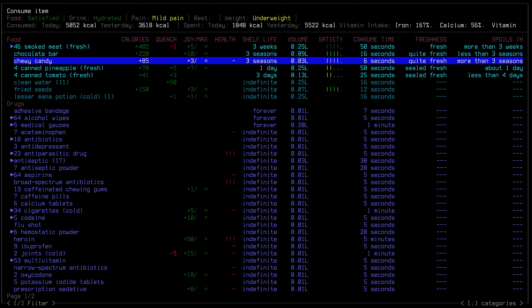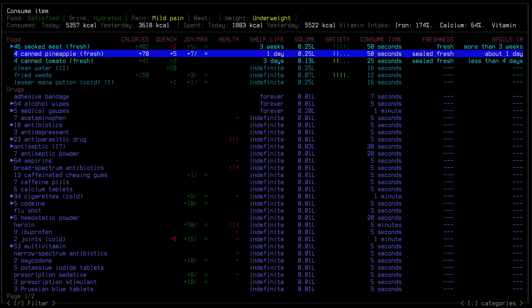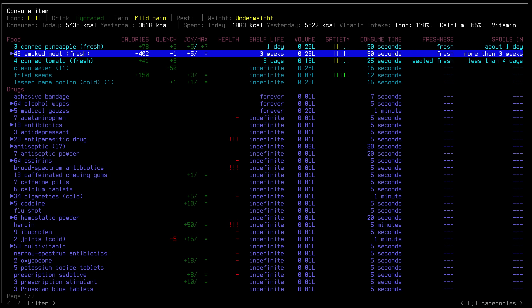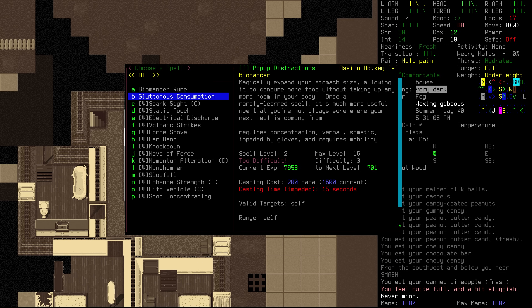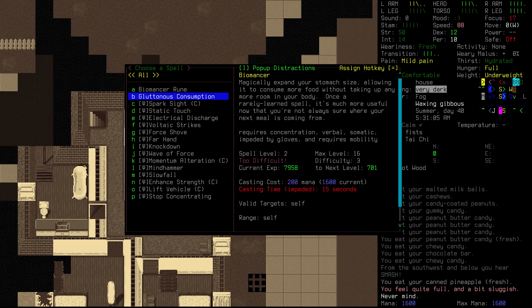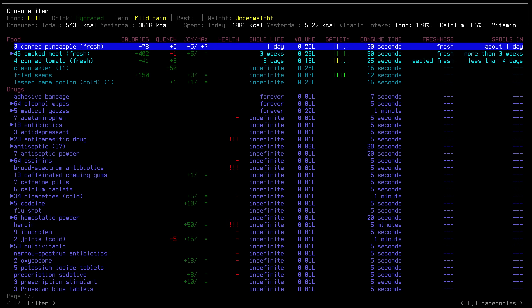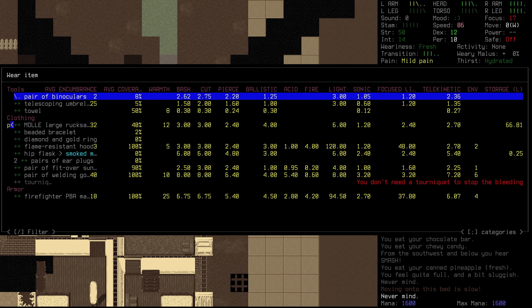We're going to eat all of this candy. It's not super great for us, but what are you going to do? We're hydrated right now; our calorie intake is looking pretty good for the most part. We could also have the canned pineapple. We are going to go and put in our earplugs — that'll make it a little bit easier for us to get to sleep.